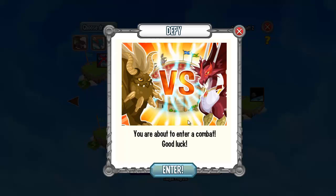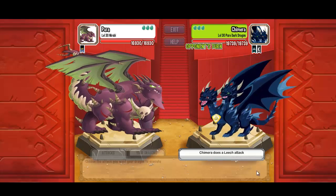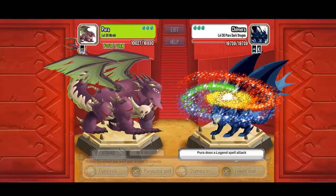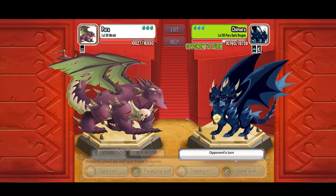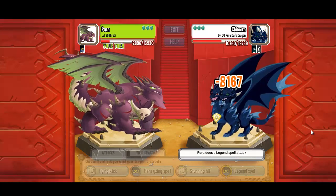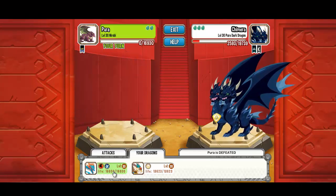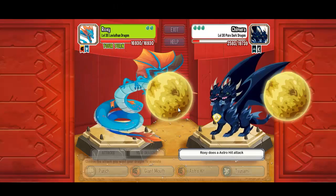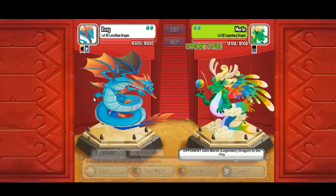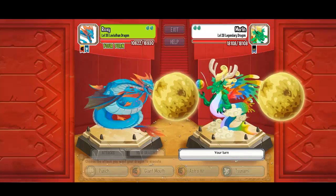We're going to choose nairobi, leviathan, and archangel. Let's combat first with the nairobi dragon. Pure dark dragon — not very strong. I trained nairobi with this skill so it's pretty good against the dark dragon. I still have to fight a few more times with nairobi so he'll have a few stars, but until then this will do. Very strong legendary dragon.